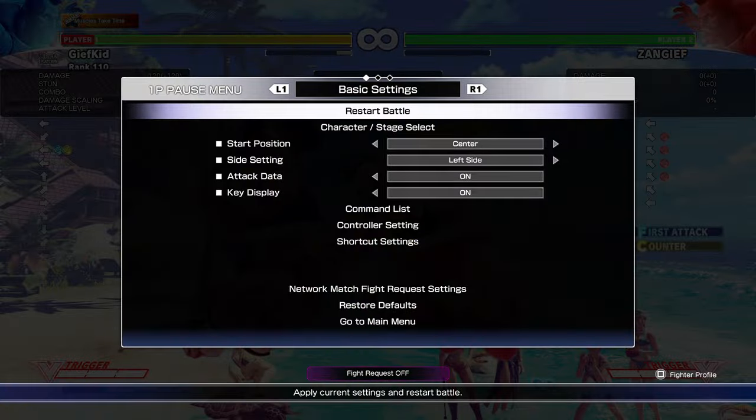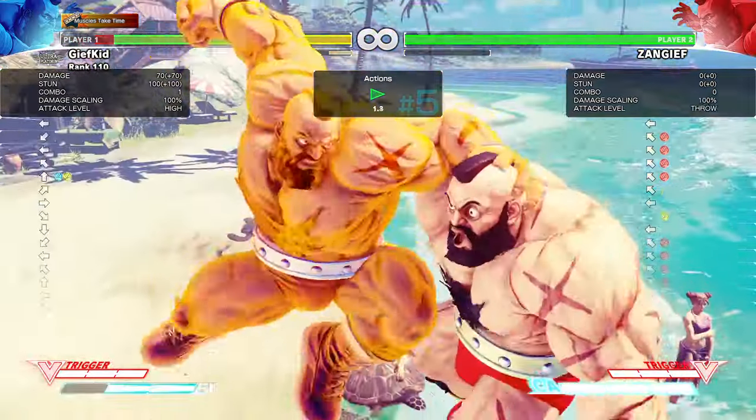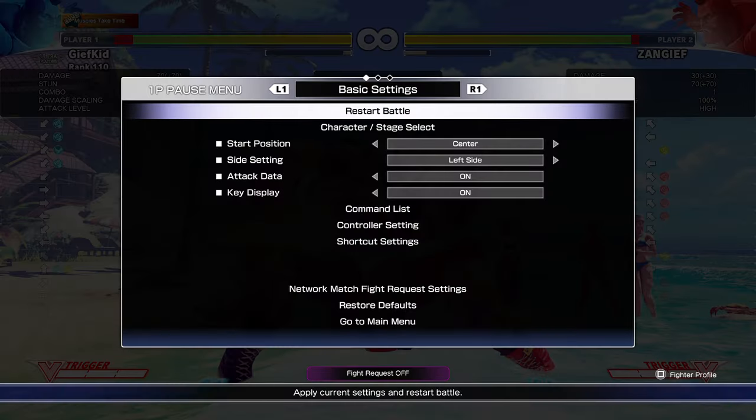This has an impact because what you get off an air EX SPD after a dash is a plus advantage — if he quick gets up you're plus two. Compared to the regular version you don't get as much of an advantage. The fact that this happens seems like it's more of a design bug — it seems like it's not how it was intended to go. There are actually other instances of this happening; for instance, Laura's DP will do a little bit of damage at the beginning, and R. Mika's strike throw will actually do the same thing.